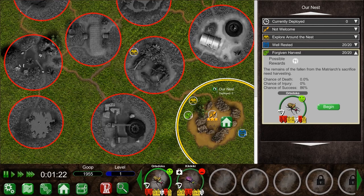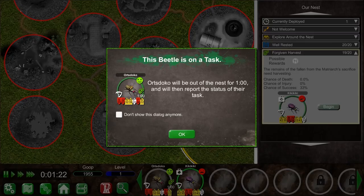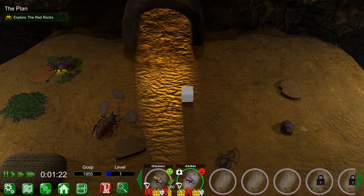Before sending a beetle out on a job, it's important to check the chance of success. This chance is increased based upon certain beetle attributes, but also the beetle's overall happiness. We'll send Otsudoko out on a foraging mission. If there's nothing else for us to do, we can fast forward time and wait for Otsudoko to get back. Great! A successful mission.